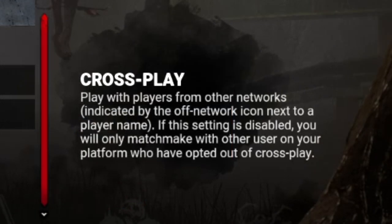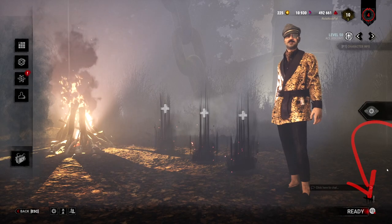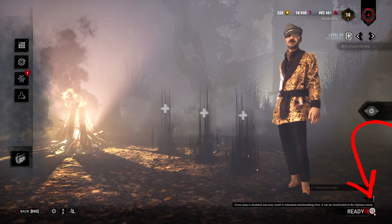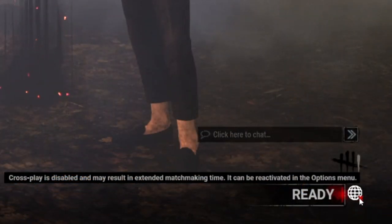Crossplay is described as playing with players from other networks such as Steam, the Microsoft Store, PlayStation Network, or Xbox Live. If this setting is disabled, you will only matchmake with other users from your same platform who have also opted out of Crossplay. You can see that Crossplay is disabled when you go to search for a game, and the globe icon has a red X next to it.